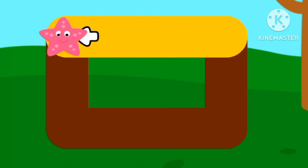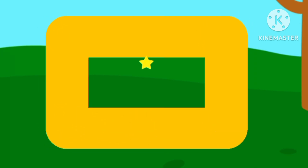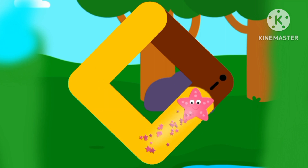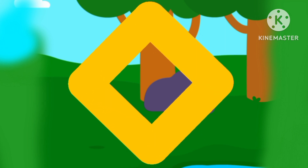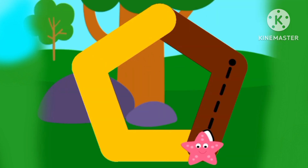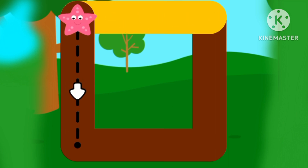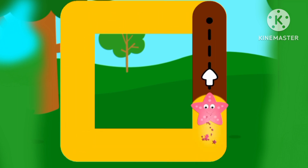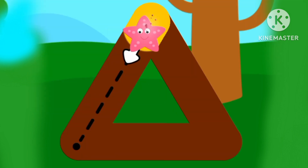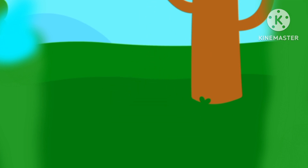This is how we draw a rectangle. This is how we draw a shape. This is how we draw a rectangle. Square — this is how we draw a square. This is how we draw a triangle. Bye bye everyone.